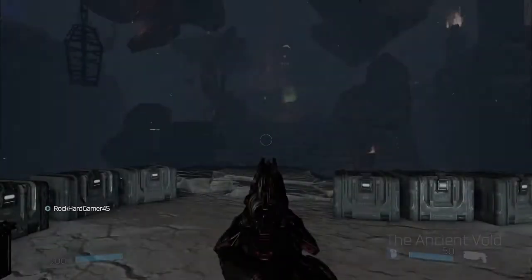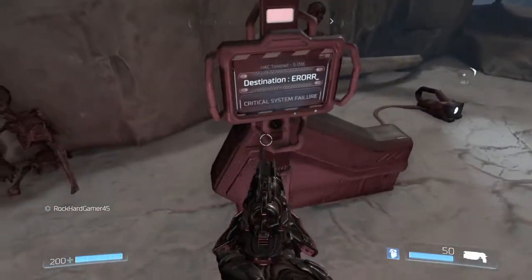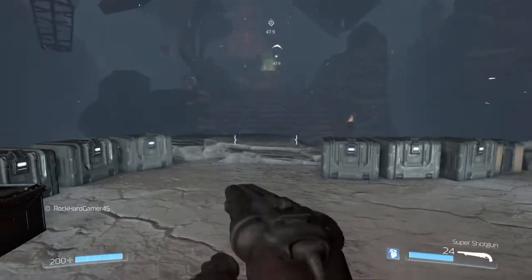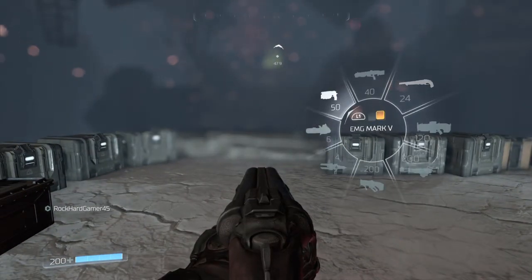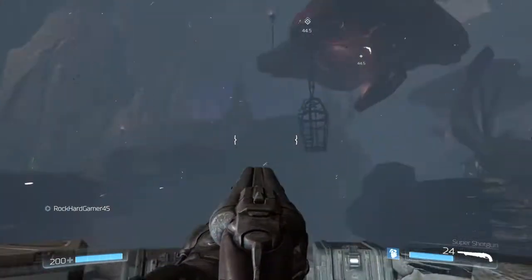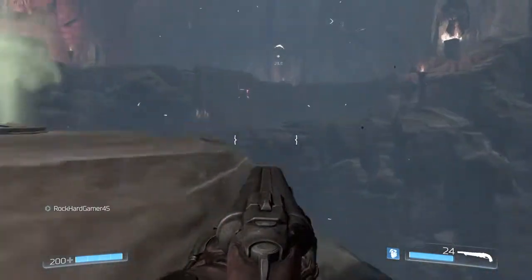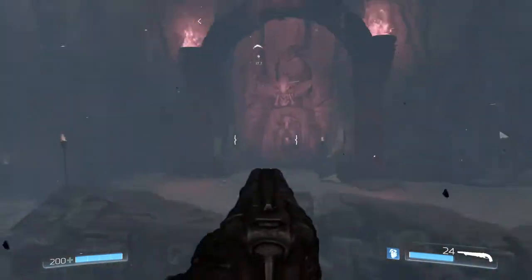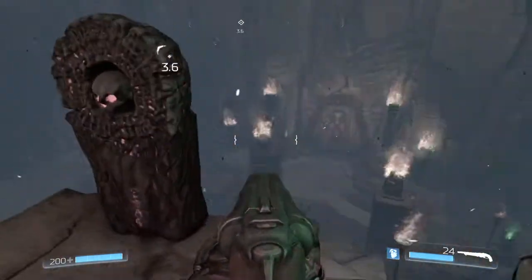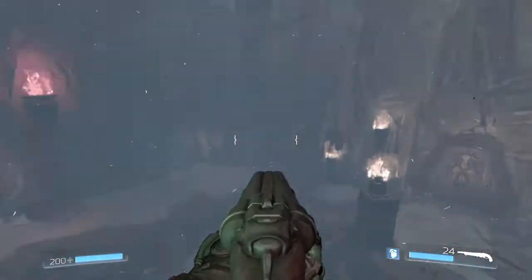Hello everybody, this is RockEyeGamer45 back again with another DOOM snap map. Today we're playing the Ancient Void. I'm scared because we've only got one life, so I've got to be careful here. We have all our guns — not the other BFG though, but we have the chainsaw. We've only got one life and this is supposed to be a bit like the last few levels in the campaign. Let's see how this goes.